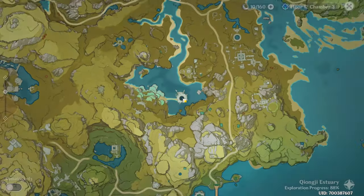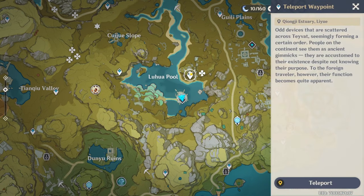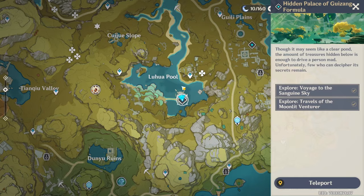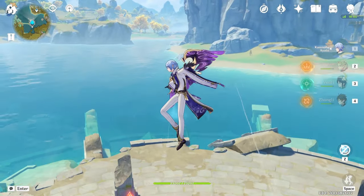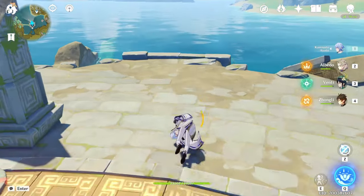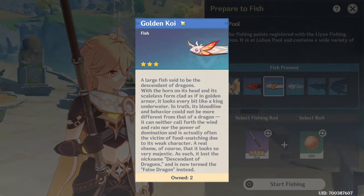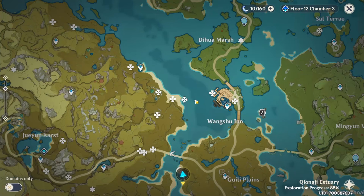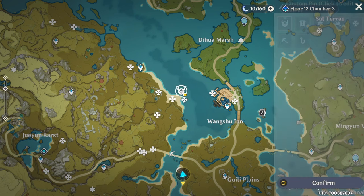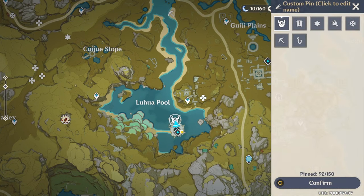For the third and final location in Liyue, come over to Luhua Pool. You can teleport to the nearby waypoint or to the domain, which is what I did. Use the wind current to glide up and the fish will be right behind you. From this spot you can get both the golden koi and the rusty koi. So the three Liyue locations are: under the broken bridge, the left side of Wangshu Inn, and Luhua Pool above the domain.